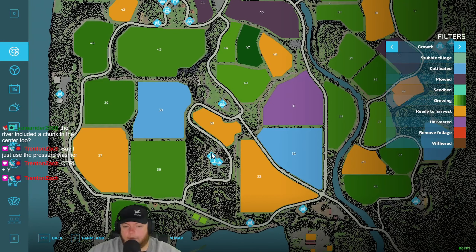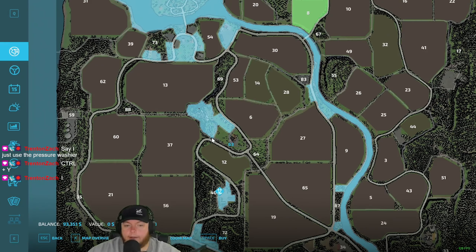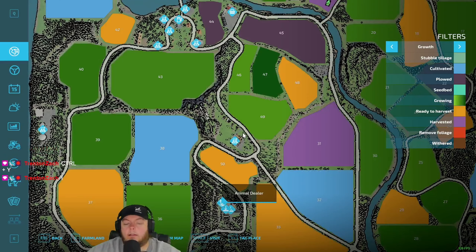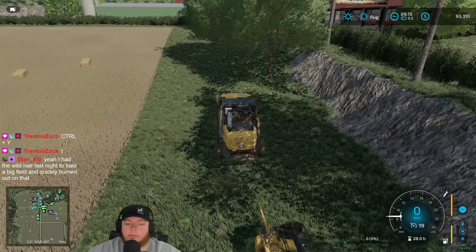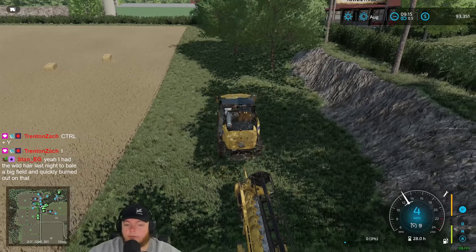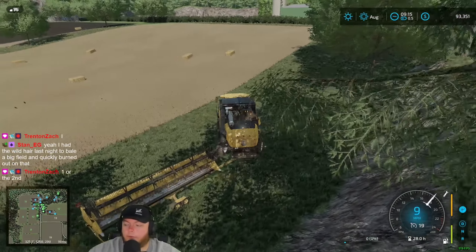It does include the animal dealer area, and then this area here too - I think that's where the castle is. Yeah, I bet that's where the castle is. Just use the pressure washer - yeah, we'll use the pressure washer.